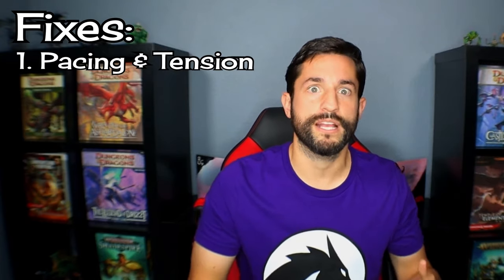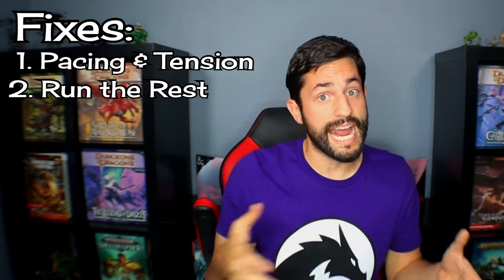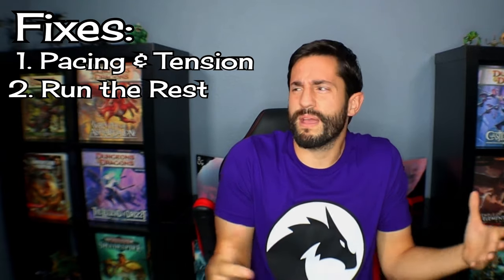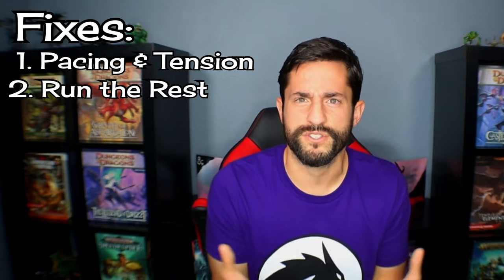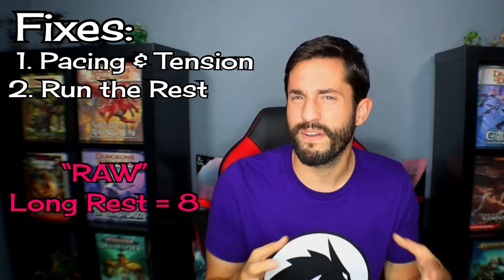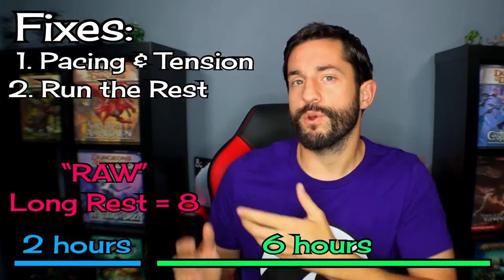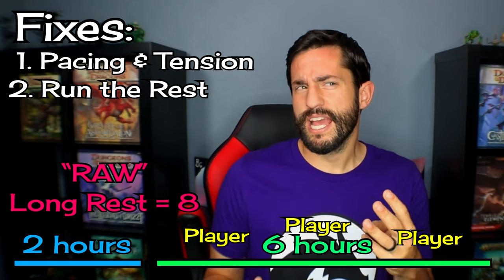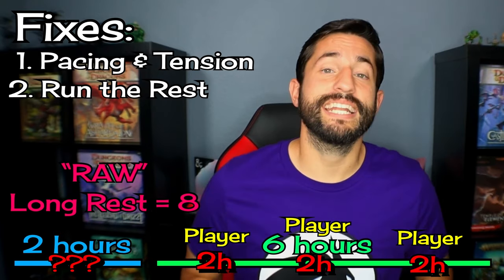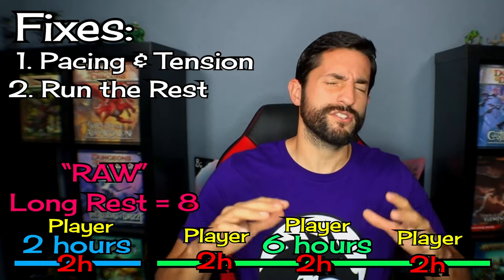The buildup is absolutely killed when your players have to stop for eight hours. As the DM, you have to actually run those eight hours. Especially if you're in a dangerous area, you can't just have the time fast forward, so now you're stuck throwing stuff at them like patrols or creatures to try and keep that tension high. Even with long rests that aren't in a dungeon and you're just traveling down a road, this has still felt clunky. You need six hours of no activity and two hours of light activity where you could also keep watch. But how do you keep watch in a group of three if each player only has two hours? You're gonna have two hours unaccounted for. Even if you do have a fourth player to fill in that slot, that still leaves four shifts to keep track of.